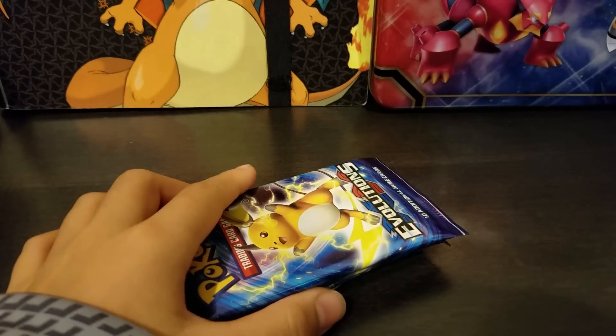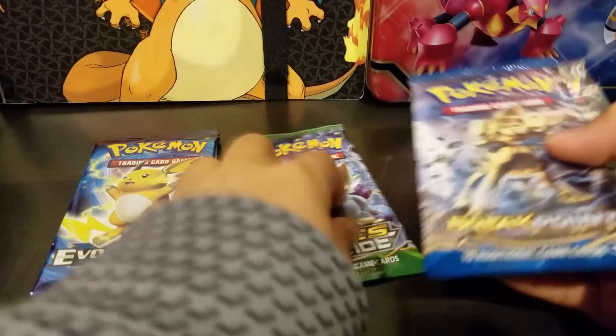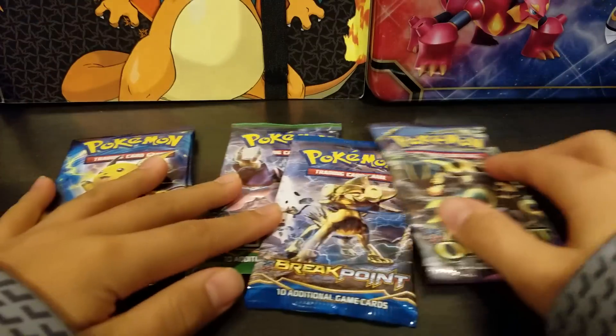Hey guys, it's the Malikazone video. In today's video I'll be opening up water — we're opening up water! So we got two Evolutions packs, one Phase Glide, one Breakpoint, and one Ancient Origins.